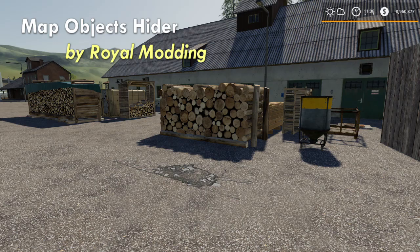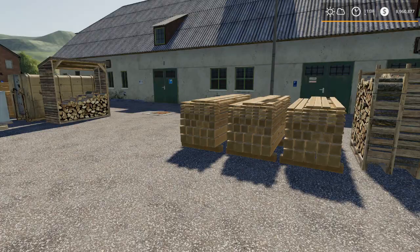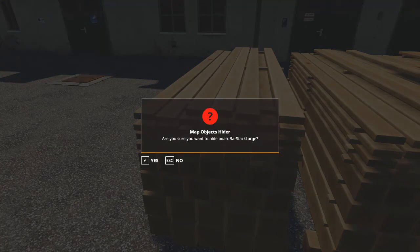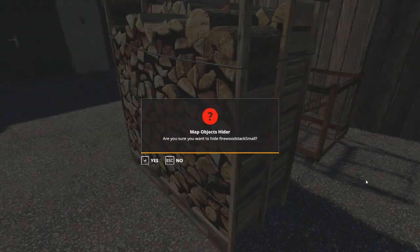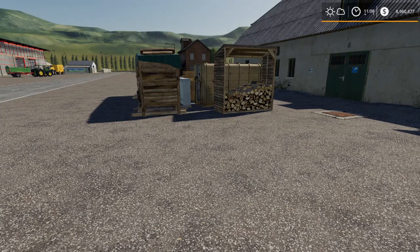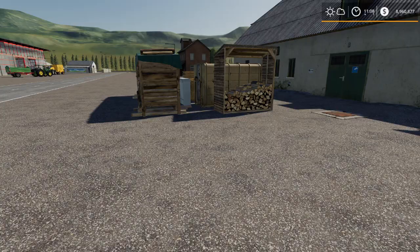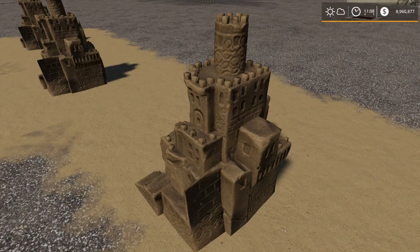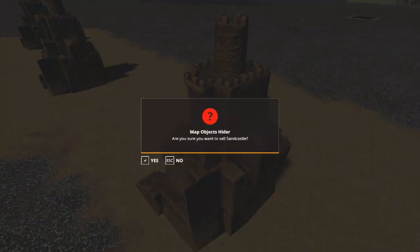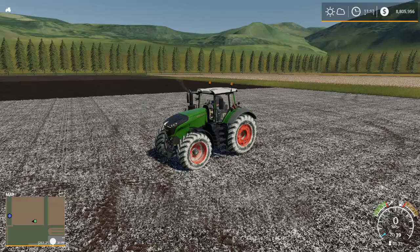Royal Modding brings us the Map Objects Hider. This thing is fantastic — it makes getting rid of things I don't want around the map so easy. All I have to do is walk up to it, hit H, select yes, and it will hide that object. I can do that as many times as I want — I want all this stuff out of the way because I want to put a shed here. If I hold Shift H, I can bring up a list and see exactly what I've hidden and restore it if I want. One other great function: if I've placed a bunch of objects and put just one in the wrong place, instead of going through my garage, all I have to do is walk up to it, hit H, and it will ask me if I want to sell that one object — I hit OK, it's gone, and I get my money back. That's the Map Objects Hider by Royal Modding.